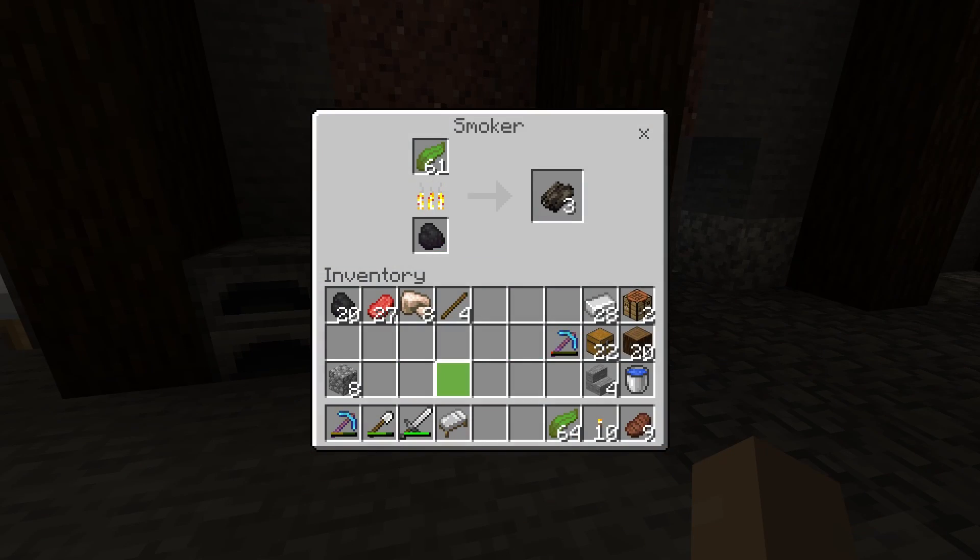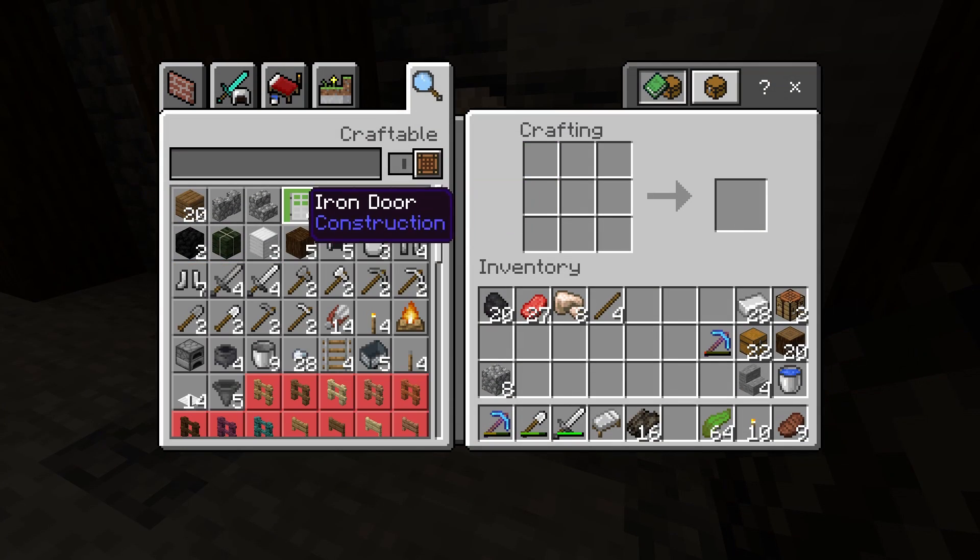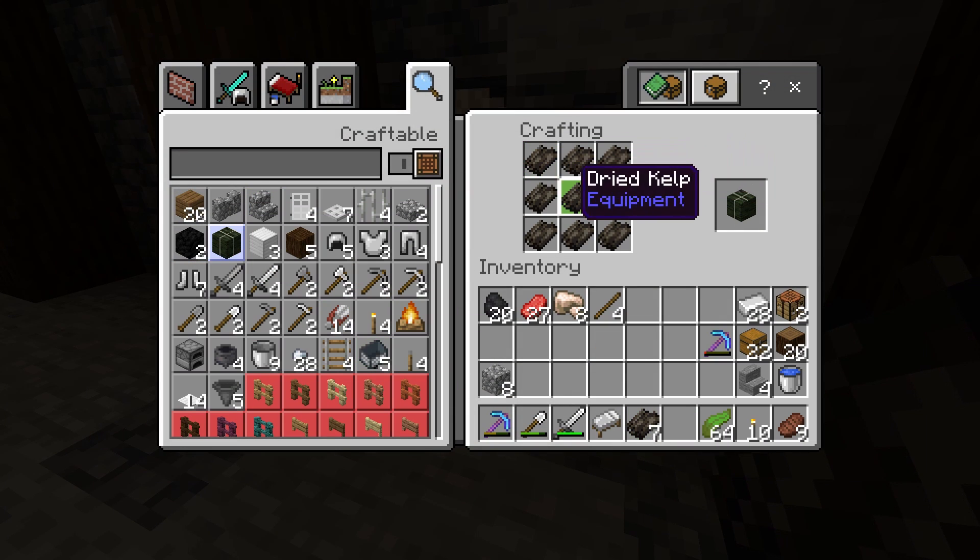With kelp, it's a bit more work — you'll need to cook it first. I start by using two pieces of coal to cook up 16 dried kelp. You can then place this in a 3x3 crafting grid to give you a dried kelp block.